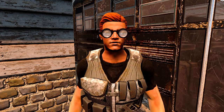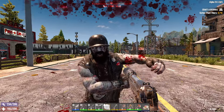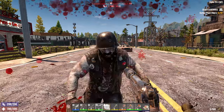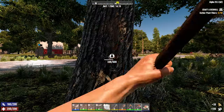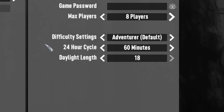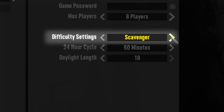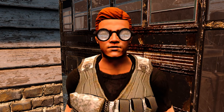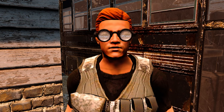Before we discuss the difficulty settings in 7 Days to Die, there are two major damage types to consider: entity damage, which covers damage dealt to players, zombies and animals; and block damage, which covers the damage dealt to the items and environment of the game's world. In the difficulty settings there are six options to choose from, ranging from the easiest setting, Scavenger, up to the most difficult setting, Insane. Each difficulty has a different set of damage multipliers that makes the game easier or more difficult, whichever one you choose.